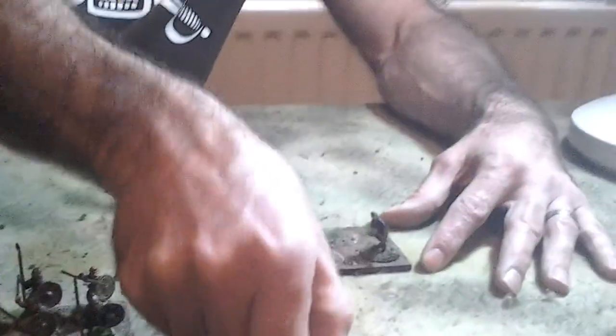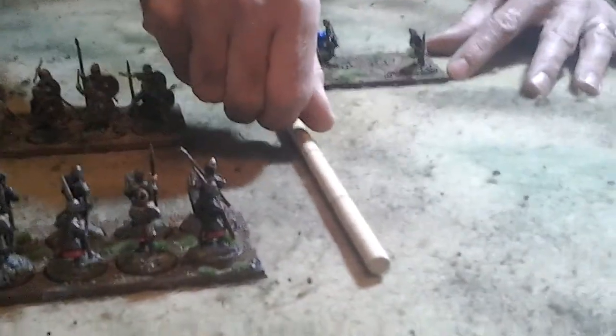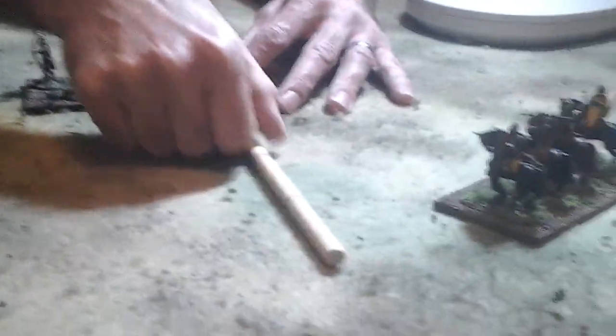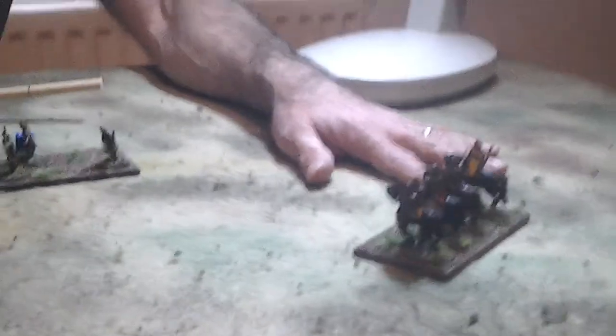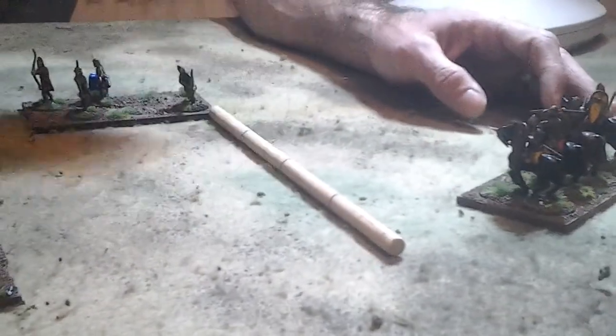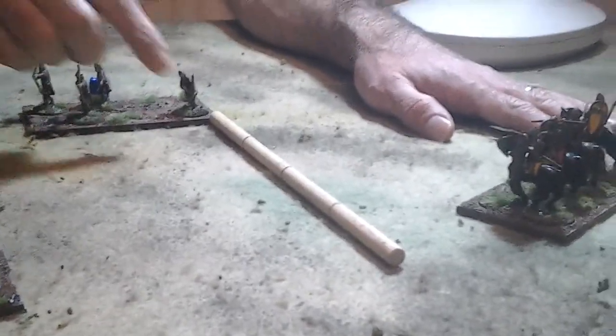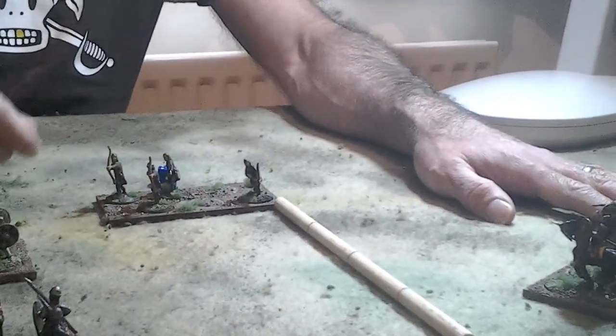When shooting, units can only shoot at a target that is within range and within arc. Looking at the light foot here, their range is 4 distance units. We put this 4 distance unit stick here to see their range and they must shoot at a target straight ahead — directly in front of them. Even though the Norman knights over here are within 4 distance units, they're not straight ahead, so the light foot don't have a target. There's nobody straight ahead in a rectangle extending their front 4 distance units.